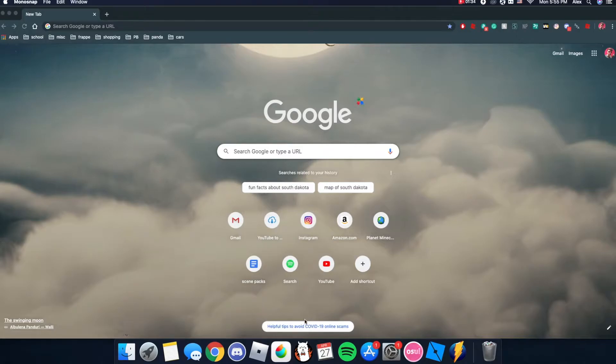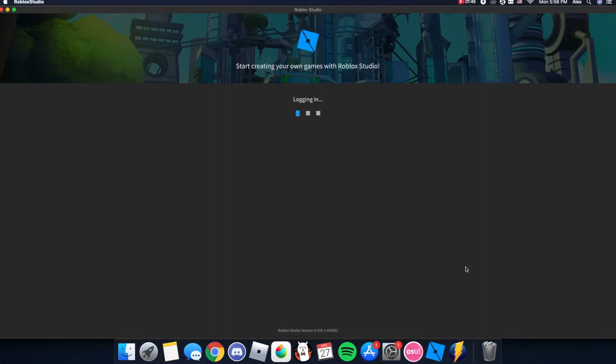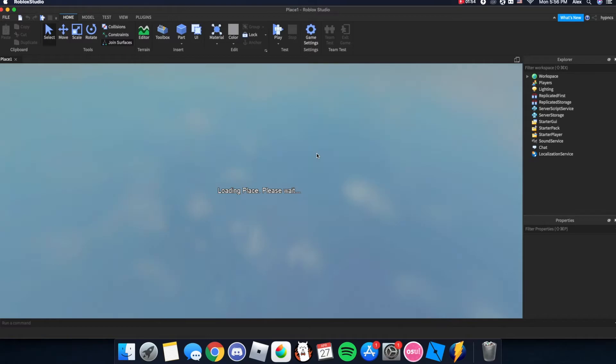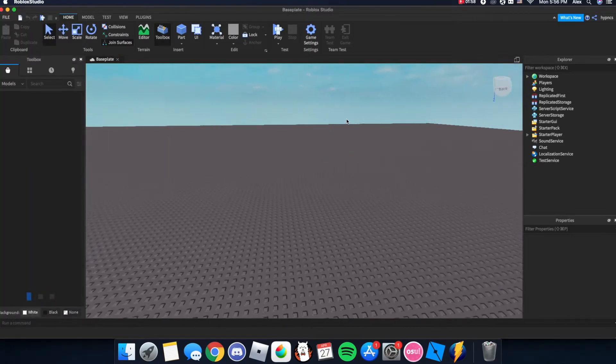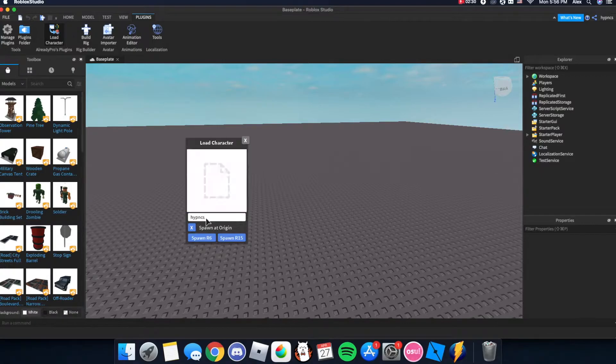First you need to get your Roblox character - there are a few ways to do that but pretty sure all of them require Roblox Studio. Go into Roblox Studio, make a baseplate - it doesn't really matter. You need a plugin for this: it's "Load Character" by Already Pro, I'll link it in the description. Click that and make sure you do spawn at origin - it doesn't matter that much but it makes things a lot easier. Then enter the username of the character you want.